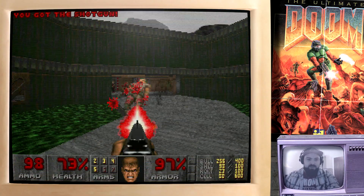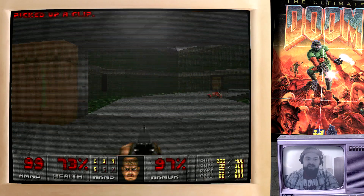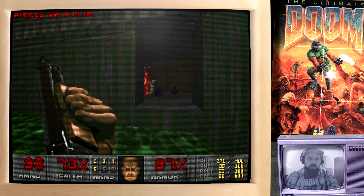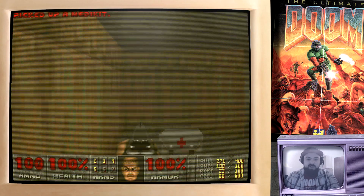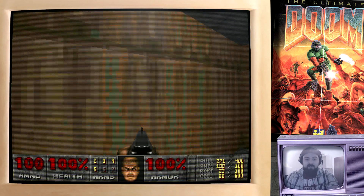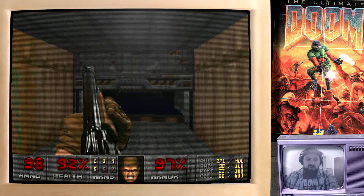First of all we'll just clear this little area out. There's a few demons, a few shotgun guys, and there's a red door there that we can't really do anything much with yet. There's a little room over here — I almost blew myself up there. We'll grab some health in here. It's pretty useful to keep note of the fact that there is health in here, just in case we need it later on in the map.